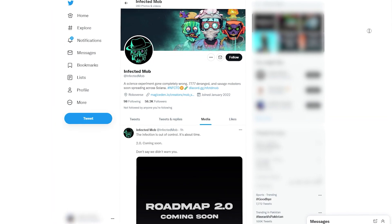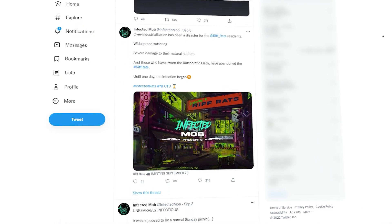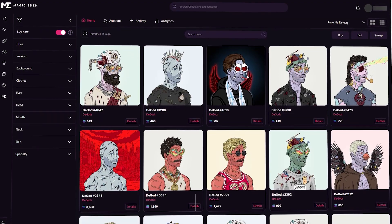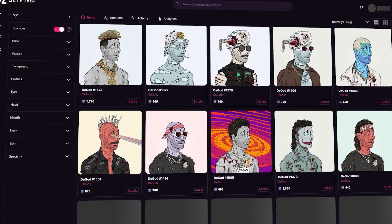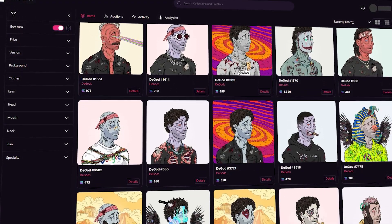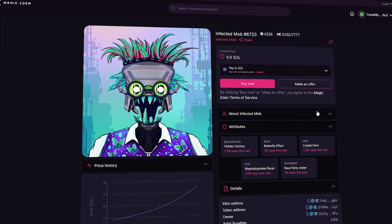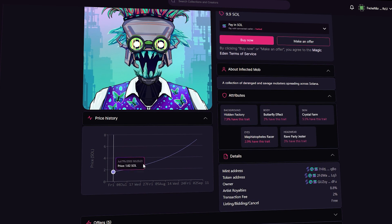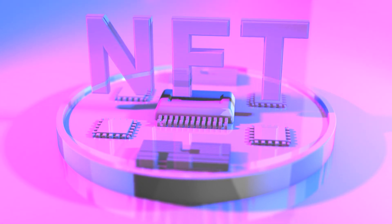But why is the floor price double that of the actual Primates' floor price? This is mainly because the Infected Mob is working on something bigger. They are aiming to collaborate with one of the largest collections on the Solana market, the Degods, potentially coming up with the Infected Degods. You can guarantee an airdrop of this collaboration by ensuring that you have one Infected Mob and three Infected Jungle. That is why the floor price is high — it is currently in demand. The people behind these NFTs are constantly updating their community on their Discord channel, so make sure you keep an eye out for this.